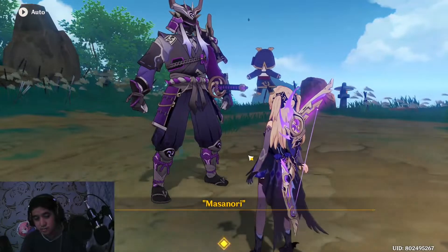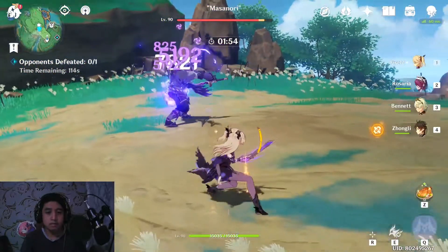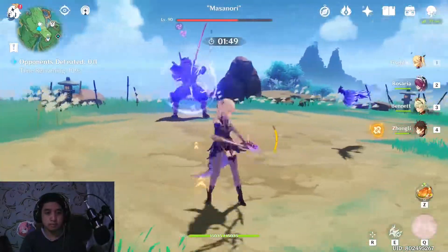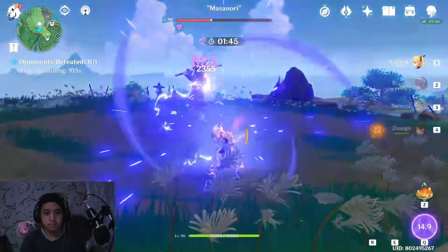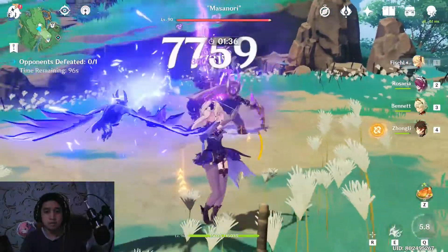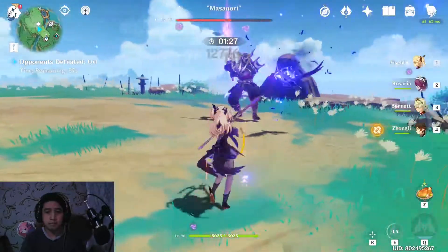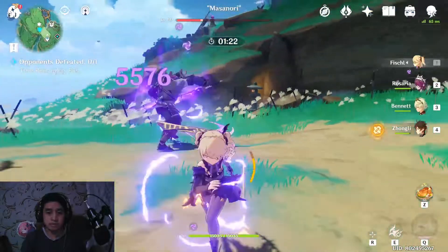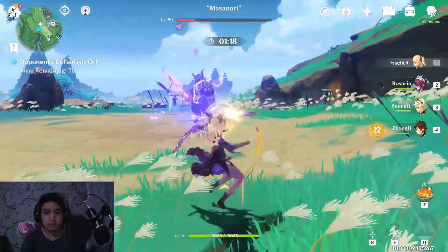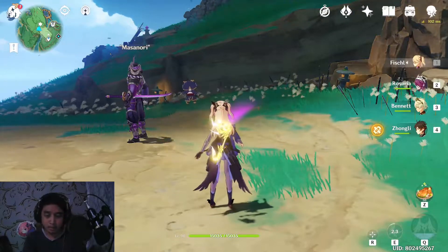Now for the next test, we're going to use all the skills. On the field it became 10k — wait, not 10k, 12k. That's the max attacks of the Thundering Pulse. So without any teammates' help we can pop up 12.7k damage — nice! So with only basic attacks we do 9.9k, but with all skills, 12.7k.